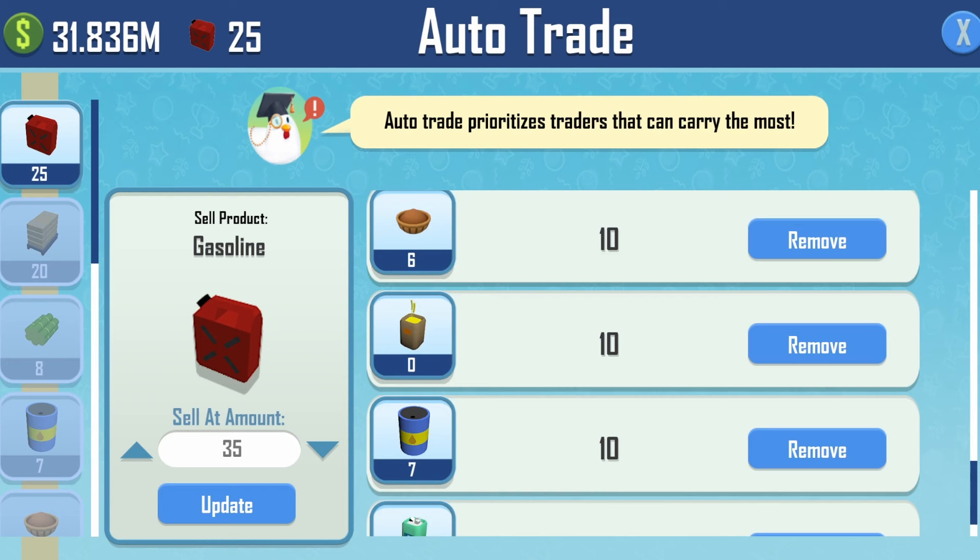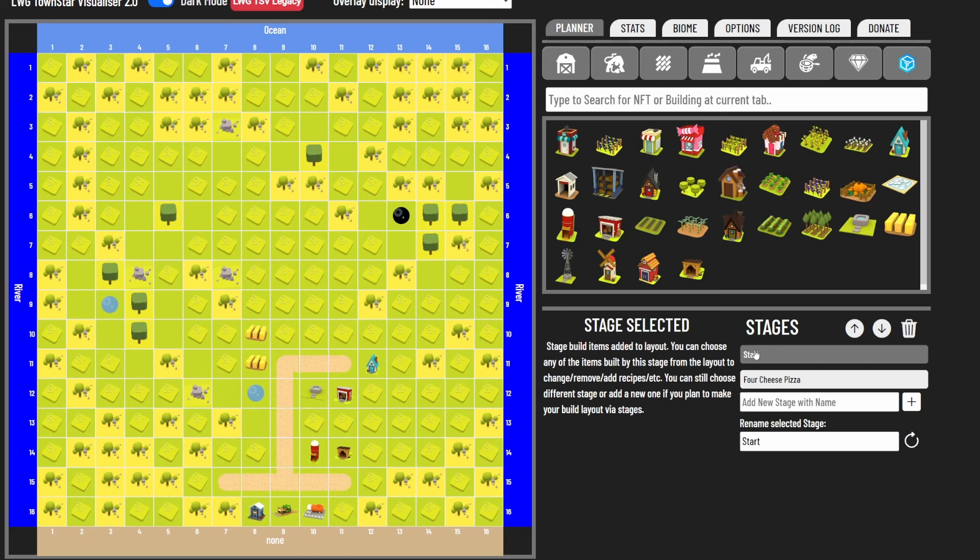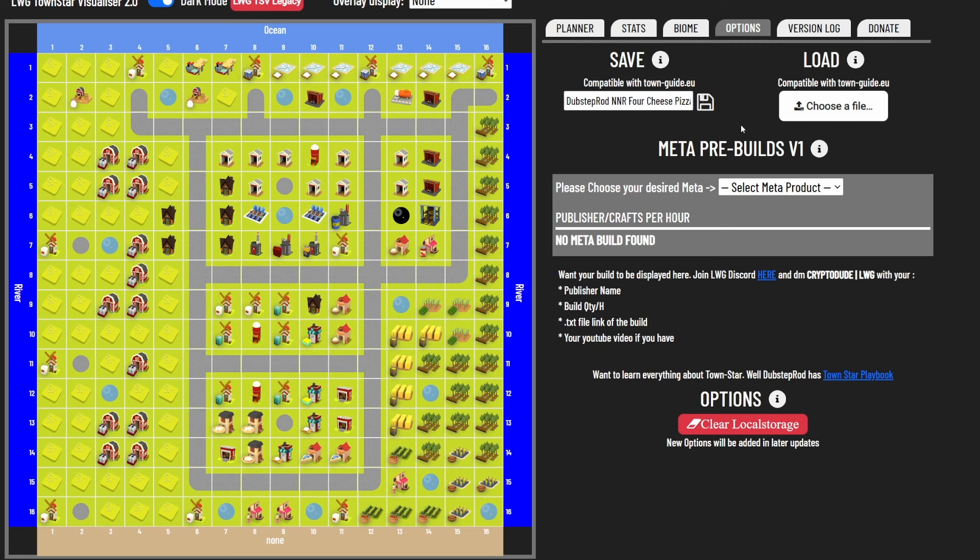You could get away without selling gasoline — it won't jam the build — but absolutely make sure you auto-sell petroleum, or else you will jam your fuel storage. Here's what the build looks like on the visualizer. Total cost is 13.5 million cash, wages are 13,360 per minute. You'll have no issue with wages since this build does auto-sell a lot of excess materials, and if you get it to 30+ four-cheese pizzas per hour you'll get more than enough money just by selling them.